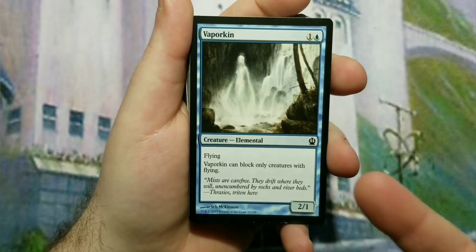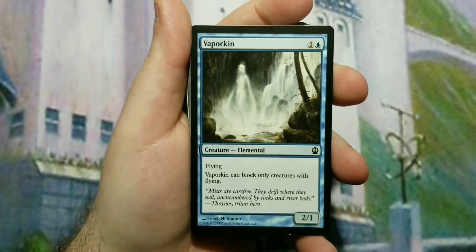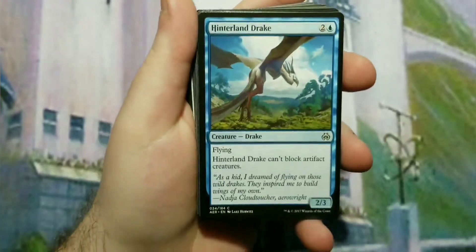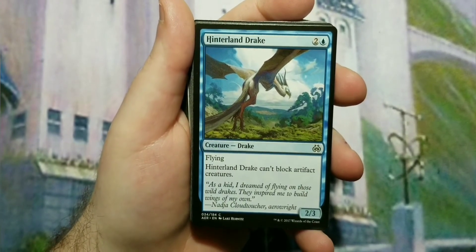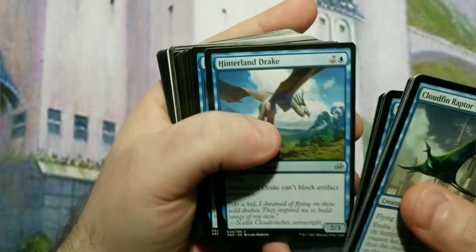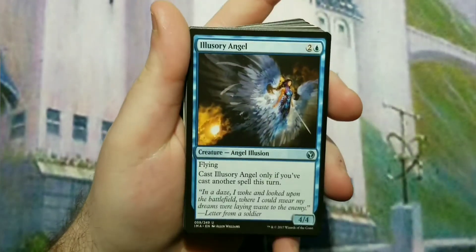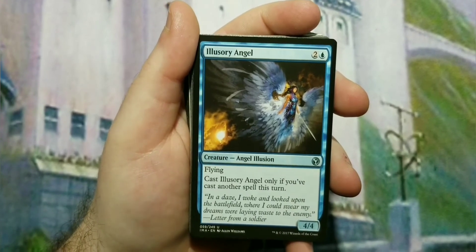Vapor Kin is the two-drop. There are some others you could use, but it was the cheapest for the power level with flying. It's a two-one flyer that can only block creatures with flying — shouldn't be blocking anyway. Hinterland Harbor is the three-drop, a two-three flyer that can't block artifact creatures, but the key point is it's a two-three flyer.